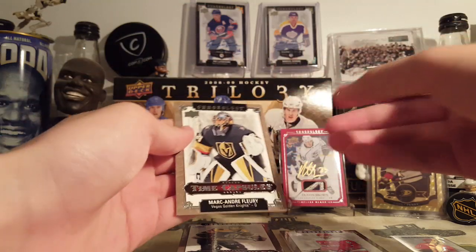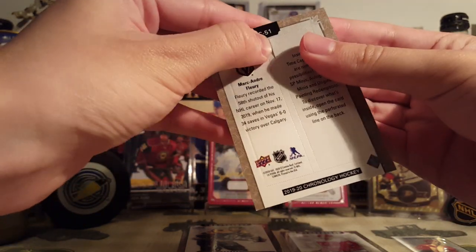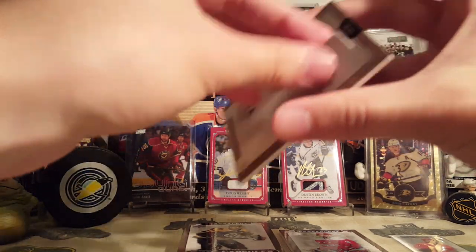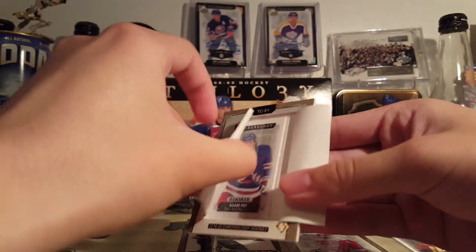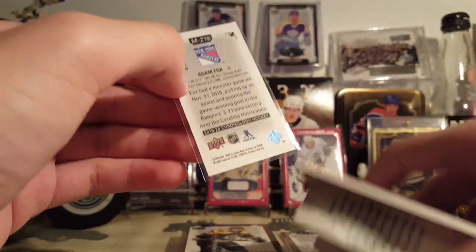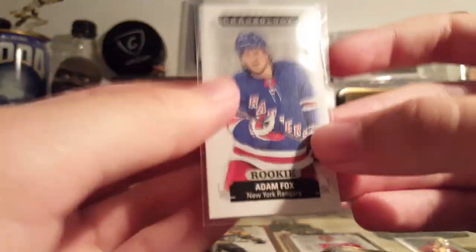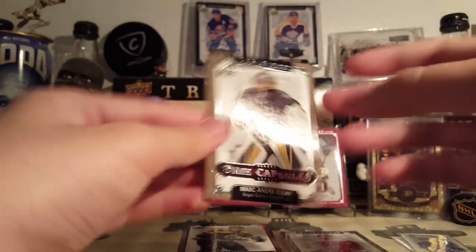Next one is going to Marc-Andre Fleury. I think this one was like $6. Some of these go really cheap because Chronology is an e-pack product, so stuff floods on Com-C, and that includes these time capsules. Let's see who this one is — it's a Ranger. Adam Fox! It's a rookie. Rookie of Adam Fox, out of 90. Out of Marc-Andre Fleury. These still sell ripped too. I've sold a couple of them ripped for a couple bucks each.